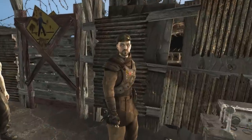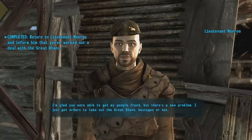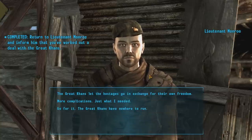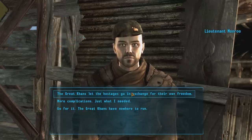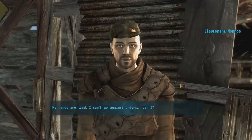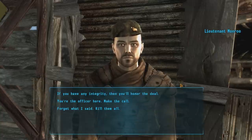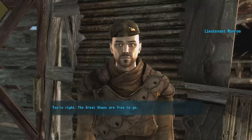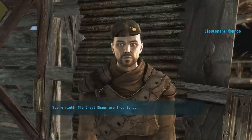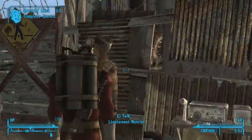So we're going to talk to the Lieutenant. He says he's glad we freed his people, but he just got orders to take out the Great Khans — hostages or not. The Khans let the hostages go in exchange for their freedom, and his hands are tied. We push back: if he has any integrity, he'll honor the deal. He agrees — the Great Khans are free to go.